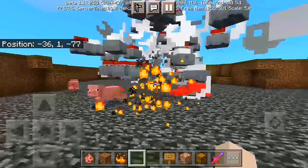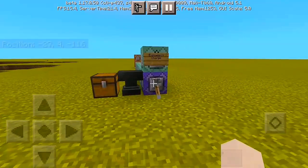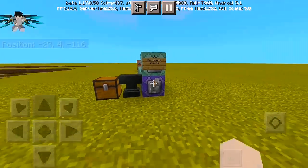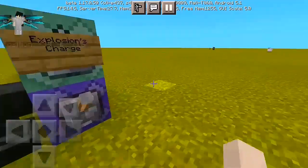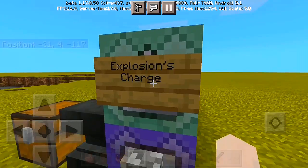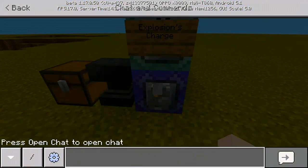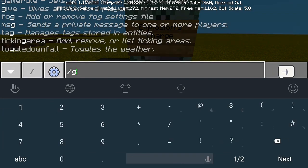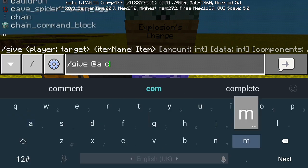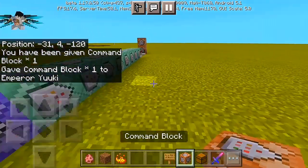Let's get started on the command blocks. Knowing Bakugo — I haven't actually watched the anime, but it's a pretty big hit in our country. A few people recommended me to do this command and I think it's really cool, so I gave it a try. First things first, get your own command block. To do that, type slash give @a command_block in your chat box to receive your command block.